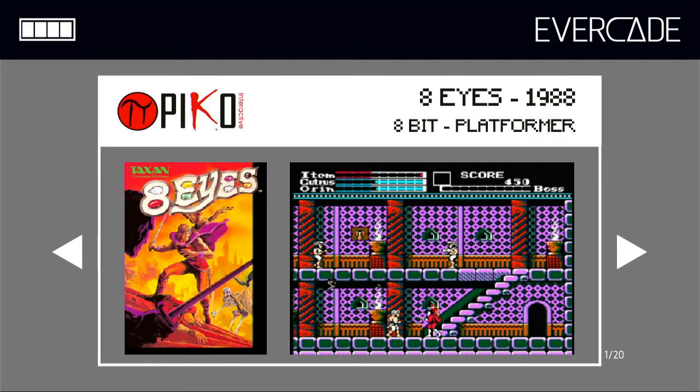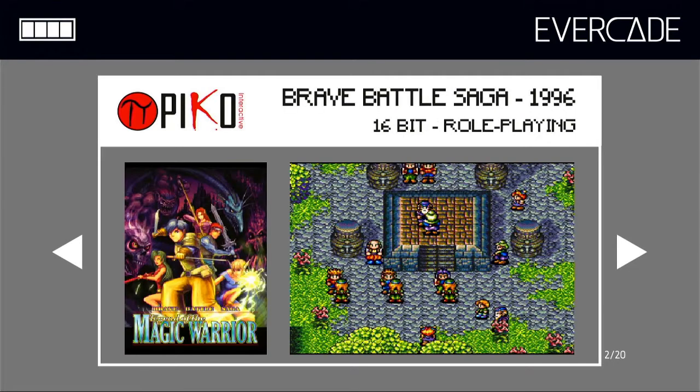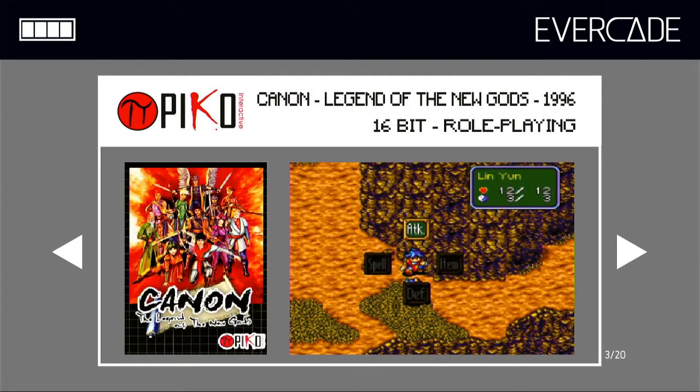So let's have a look at what games are on here. First up we have an 8-bit platformer from 1988 called Eight Eyes. We then have Brave Battle Saga, 1996, a 16-bit role-playing game. Then Cannon: The Legend of the New Gods, 1996, again a 16-bit role-playing game.